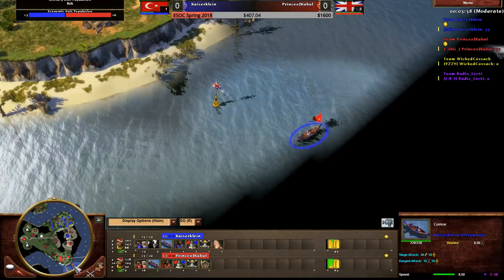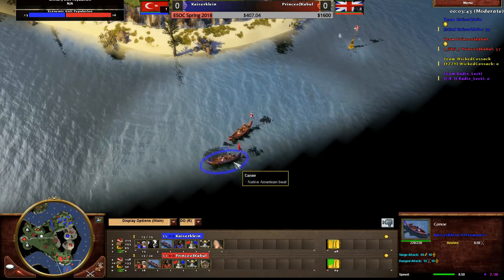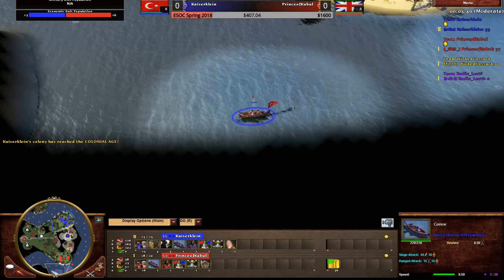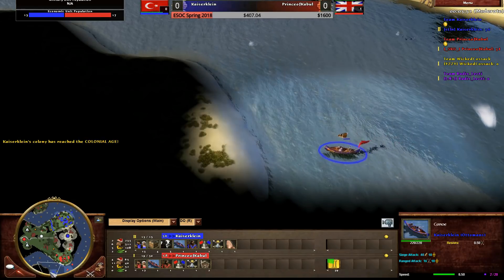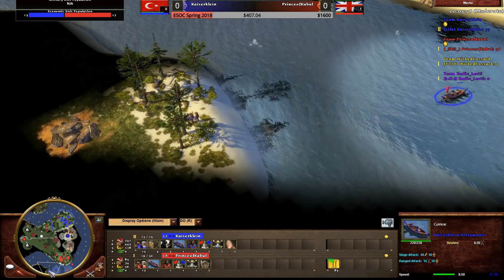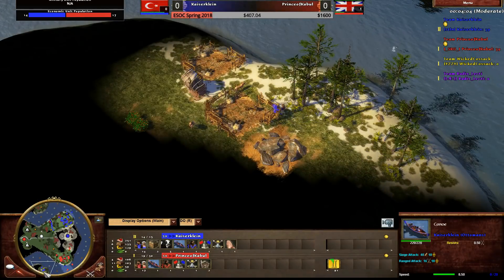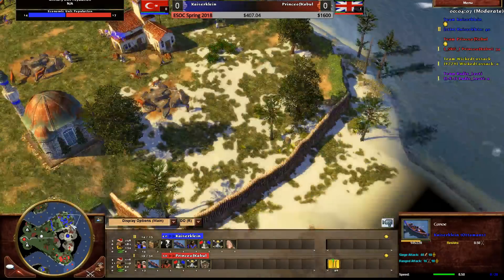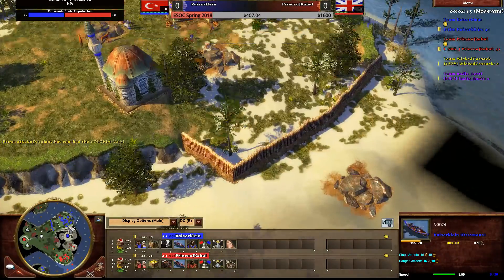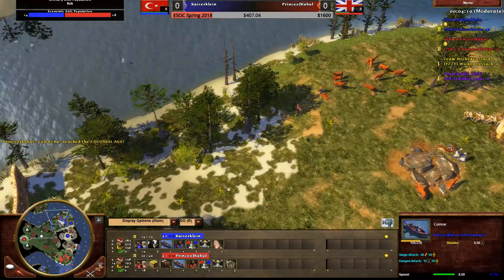The two canoes are going to meet, so Prince will see Kaiser. It's unclear if Kaiser is going to hide a proxy barracks or build docks. Kaiser has two villagers on the bottom island - is he going to fish boom, build an outpost? It's proxy barracks! This is insane - Prince is going to scout Kaiser's walls and think this is a late game fish boom play, with no indication whatsoever of a rush.